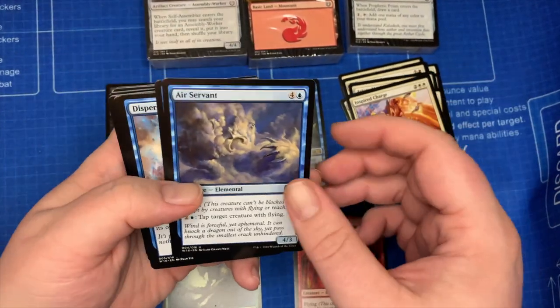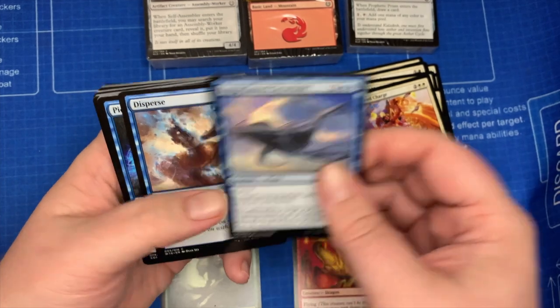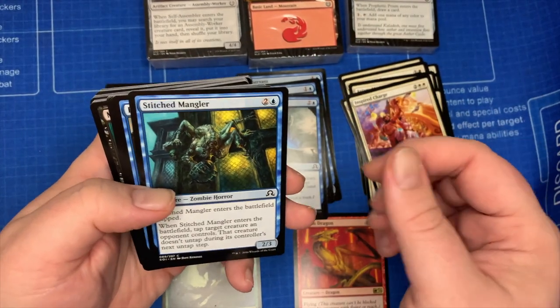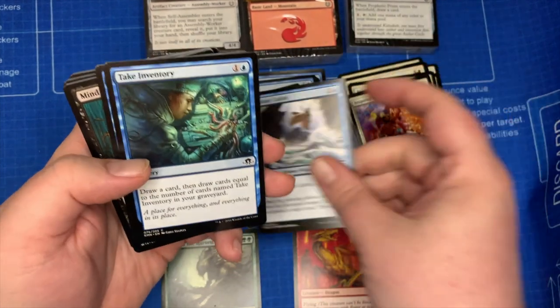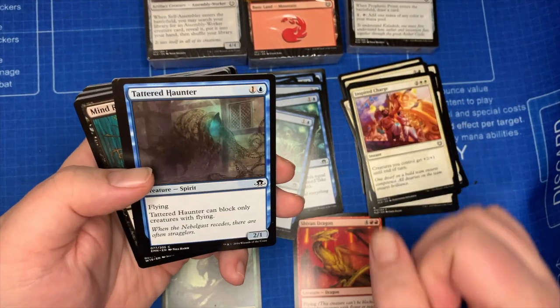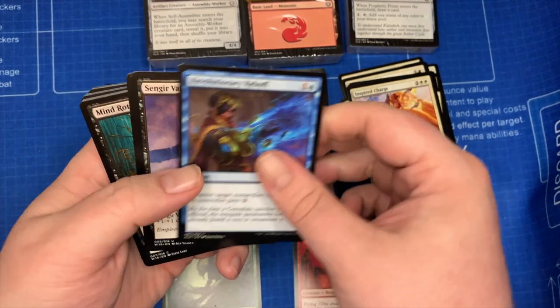And for blue: Air Servant, Lone-fin Sky Whale, Disperse, Pieces of the Puzzle, Stitched Mangler, Exultant Cultist, Take Inventory, Take Inventory again, Tattered Haunter, and Revolutionary Rebuff.